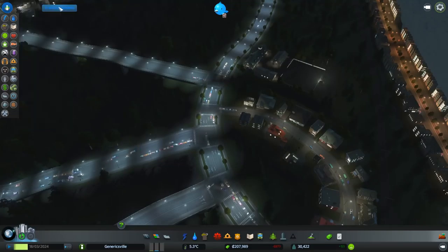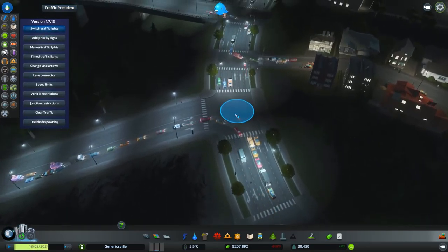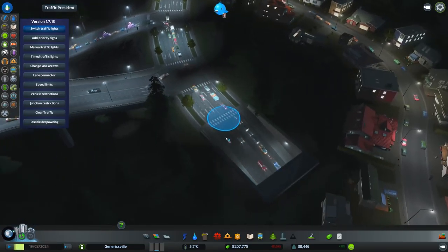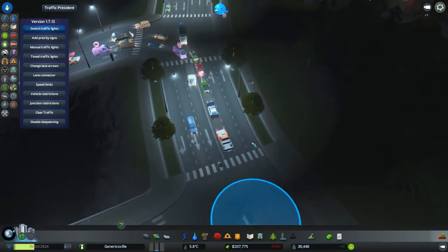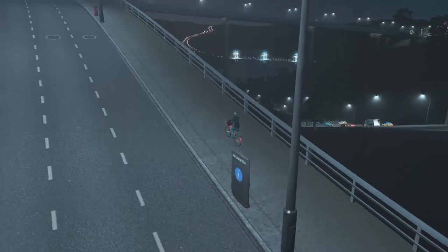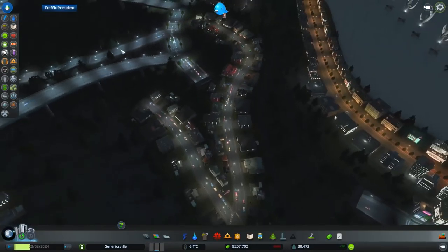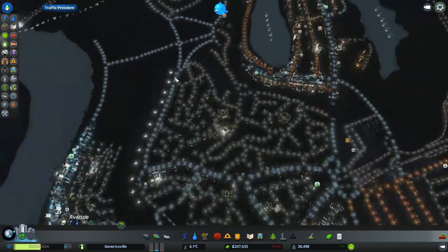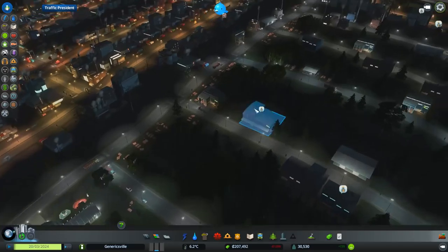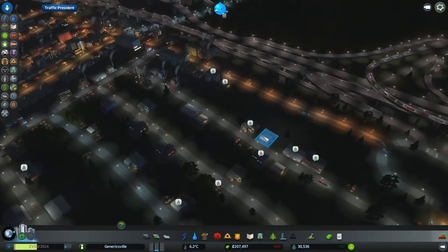I'm just double-checking here because I think there was one section that someone mentioned. It seems to be okay. In terms of traffic, I'll just show you how okay it is now — look, it's actually not too bad at all. We've still got an issue here, but in this area, this is actually the biggest area now because in order to get down the bottom it's quite a ways. I'll turn off traffic lights on these areas because I always find it's best to turn off the traffic lights — don't have traffic lights in any way, shape, or form around places because it just breaks it.